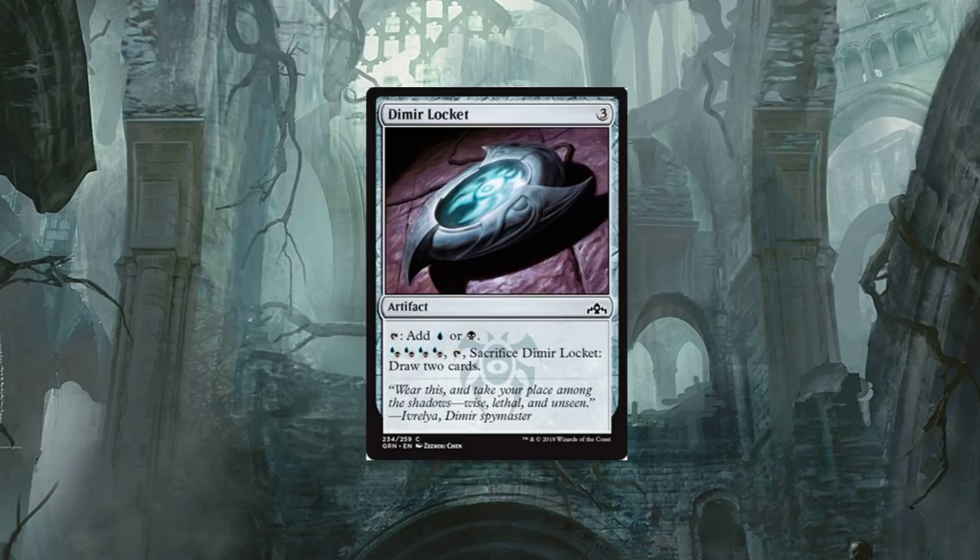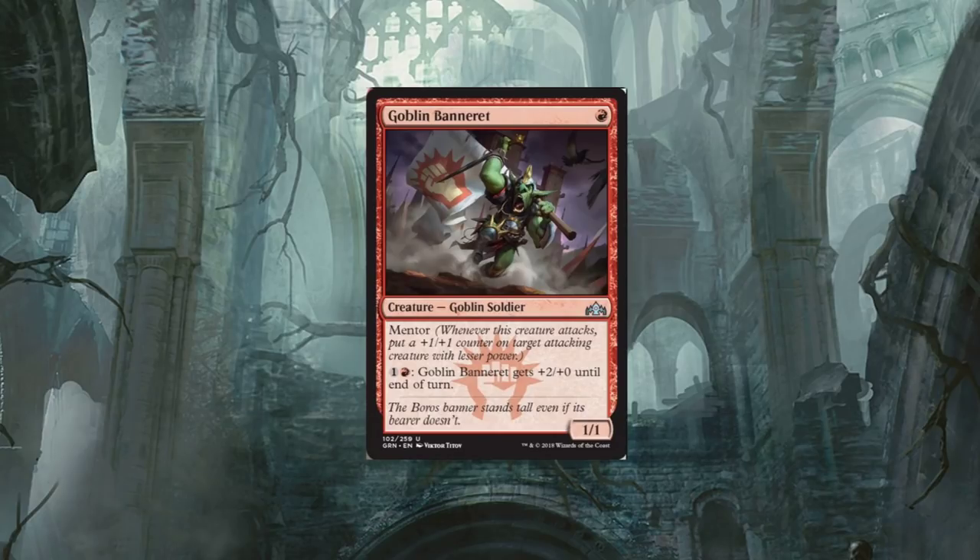Goblin Banneret — it's a one-drop creature, Goblin Soldier. Mentor: whenever this creature attacks, put a plus one counter on target attacking creature with less power. That is pretty neat. The mentor ability alone on this card — it's a one-one, and sometimes people might miss their curve, so the fact that it has something to do is useful. Goblin Banneret also gets plus two plus zero until end of turn by tapping two.